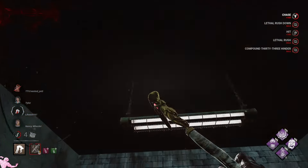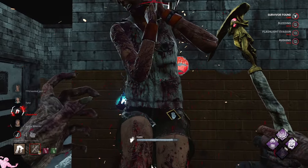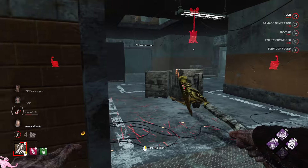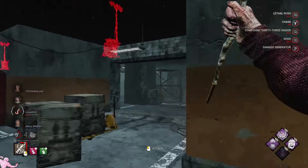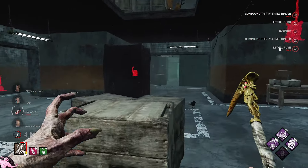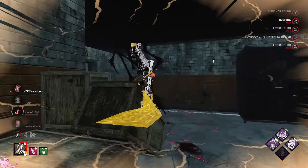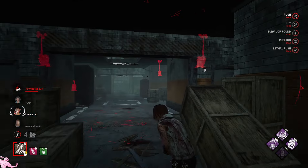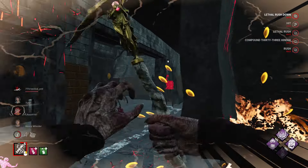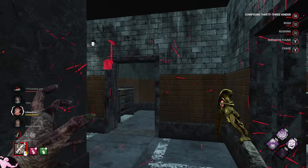The last thing people are expecting is stuns to be good against me because it kind of delays when I can use my Compound 33. But I've got Enduring so I don't care if I get stunned, and it's very obvious when people are camping pallets anyway. Here is Cheryl — let's just walk her down, get a hit and then maybe use my power to catch up. She dropped — there we go. Just patience there. Let's put her into deep wound just to slow them down a little bit, just to be extra mean because I can.